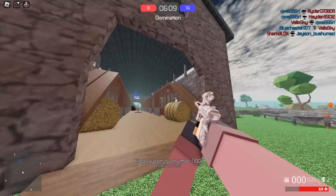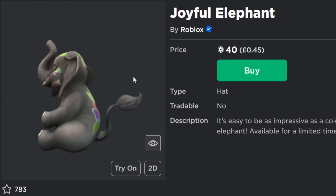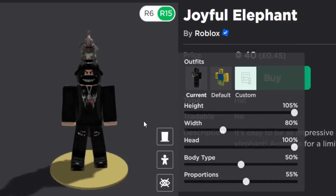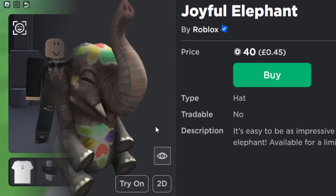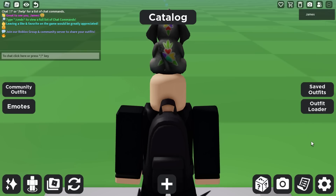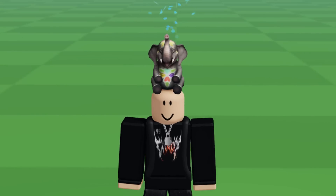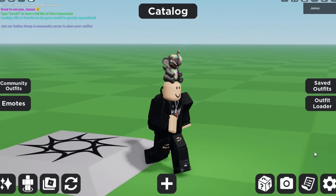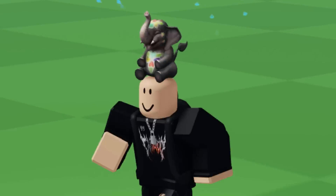Moving on, we have another limited time only item for this month — the Joyful Elephant for 40 Robux. They didn't add when it goes off sale in the description, so I'm guessing it's just available for April. The sad thing is these would normally be free. For 40 Robux I'm not going to buy it, but I'll show you what it does in a game — you've really got to test these before buying them. I've been told this one has a water effect. Okay, it's not terrible; the effect is kind of nice actually, though maybe the water looks a little bit 2D. It would have been better if it looked more 3D. For 40 Robux if you want a nice water effect I guess you could buy it, but for me I don't really need this one.